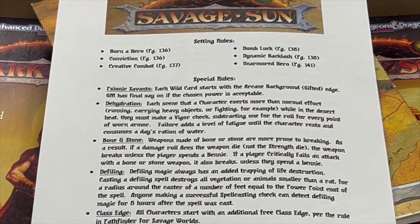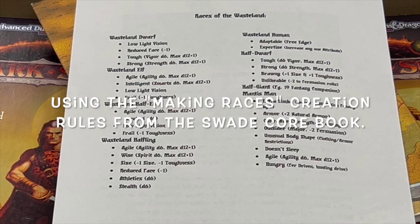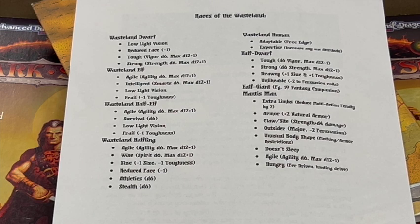And lastly: Class Edge. All characters start with an additional free Class Edge, per the rule in Pathfinder for Savage Worlds. Now, Races of the Wasteland. While I was creating the different player character races, I leaned heavily on those presented in the Fantasy Companion. With that said, I wanted everything to be a little bit more powerful, like they are in the Pathfinder setting for Savage Worlds. So I used all of the basic races from the Fantasy Companion and upscaled them to a 4-point version reflective of the specific types I would like to see in my post-apocalyptic sci-fantasy desert campaign.